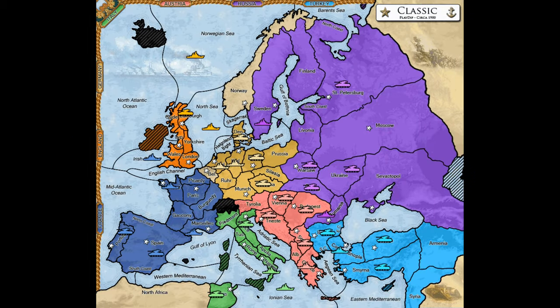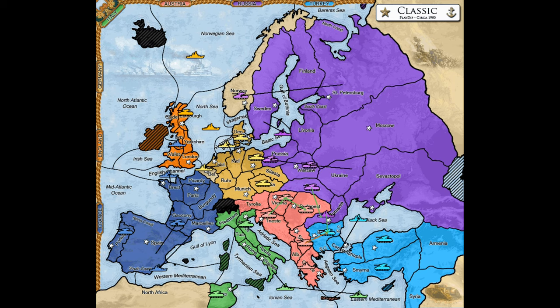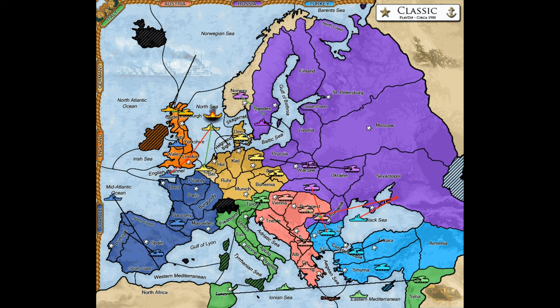Turkey and France are Italy's two great natural enemies, with whom compromise is not generally possible in the early and mid game. To ensure you have sufficient stability to defeat Turkey or France, you must first establish a strong relationship with Austria. Austria and Italy are the only two countries that can actually attack each other in spring 1901 — if that happens, the typical outcome is they both get wiped out by around 1905. So you need to form an alliance, or at least a neutral but friendly relationship, with Austria.